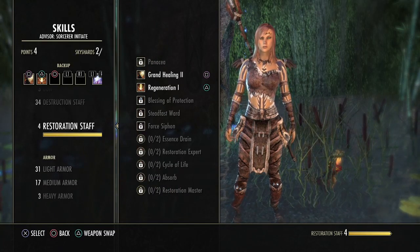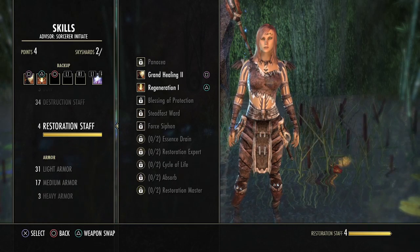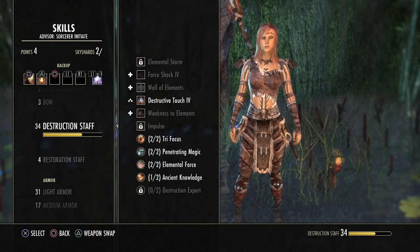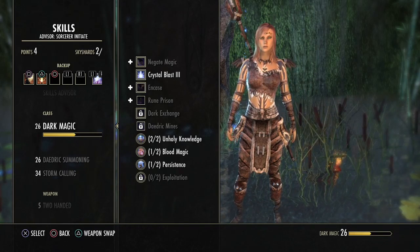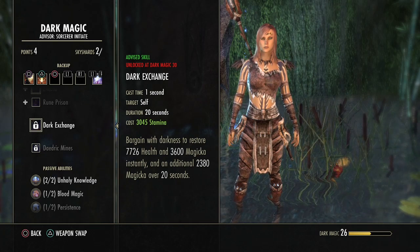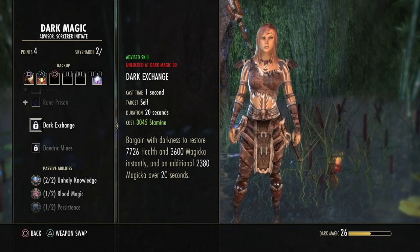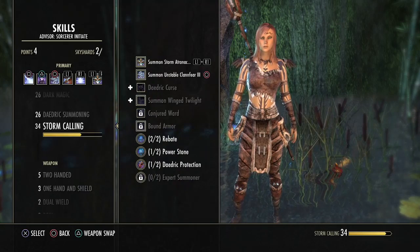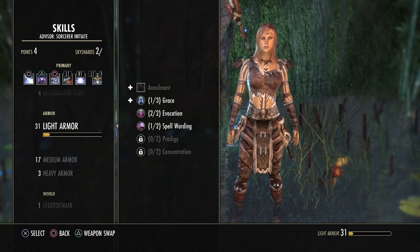Increase your chance to apply the Burning, Concussed, and Chilled status by 100% — yes, let's do that. Four points left. Nothing to use for Restoration, which is too bad. There was another power I wanted to put on my Restoration line — 'Dark Exchange': bargain with darkness to restore health and magic instantly and an additional magic over 20 seconds. I want to put that on my backup bar, so I'll have to remember to do that down the road.